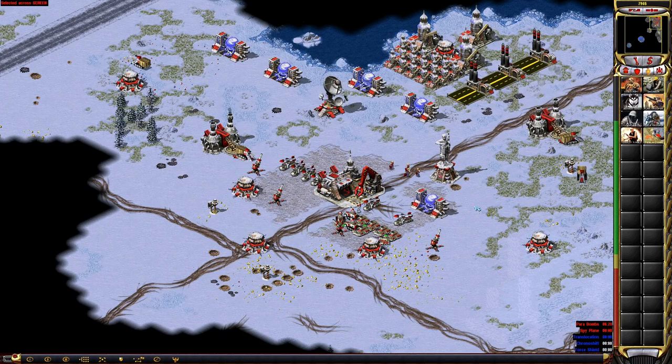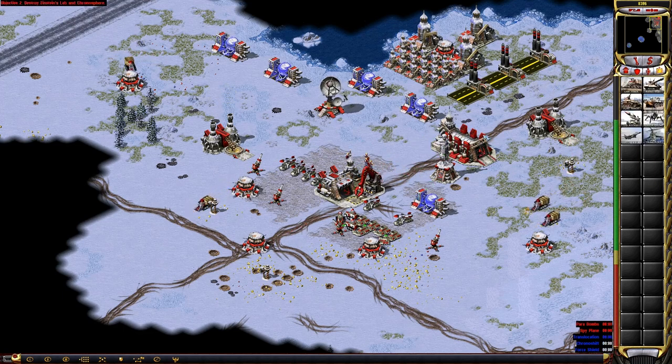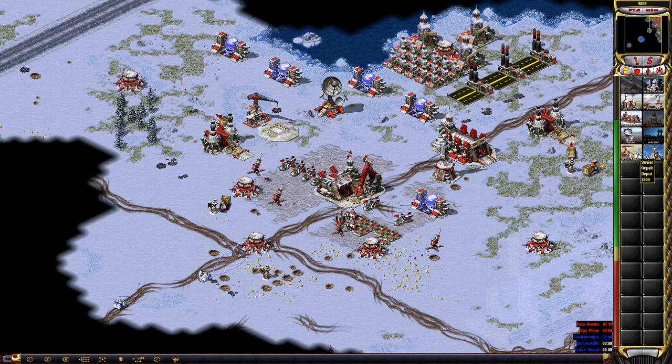Yes, come on, spark my interest. Construction complete. Building. Unit ready. New construction options. New rally point established. Training. New construction options. Building. Our base is ready. Our base is under attack.